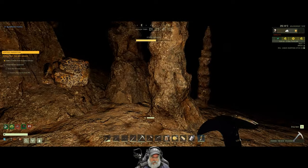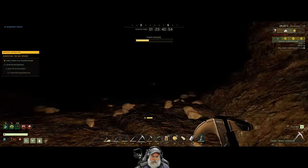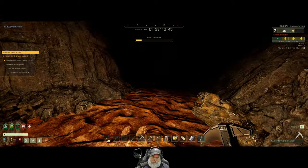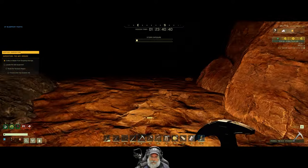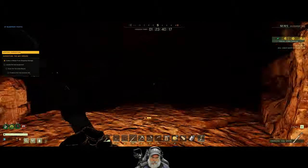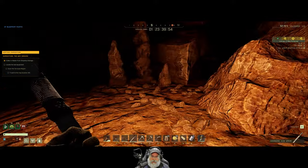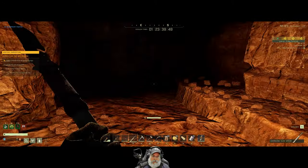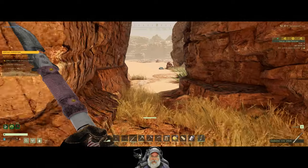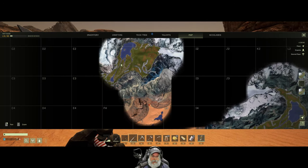Oh, you know what — this does look like a passage cave. Yep, I think this is a passage cave. Let's just follow it and see if we can actually go all the way through or if it's blocked at some point. Nope — it looks like it's going through to the desert area. Yeah, right there — okay, cool. This cave actually goes all the way through into the desert. Look at that! Good to know for future reference.